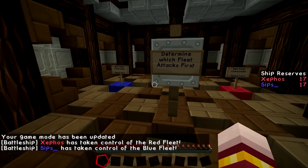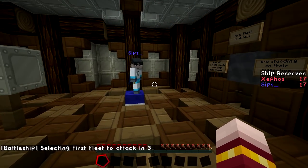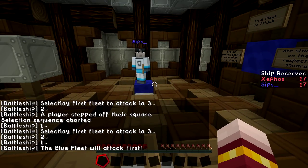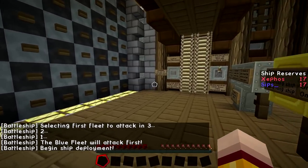We're skipping the tutorial. So we first of all have to stand on these blocks here, and it will determine who goes first. A player has stepped off their square. Sequel's aborted. That's fine. You win. Okay, you get to attack first.